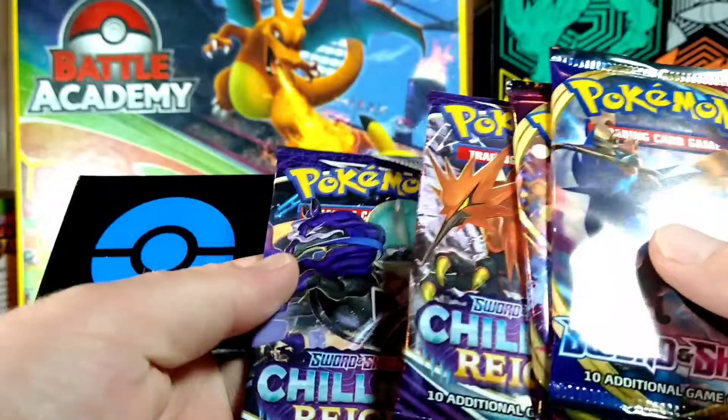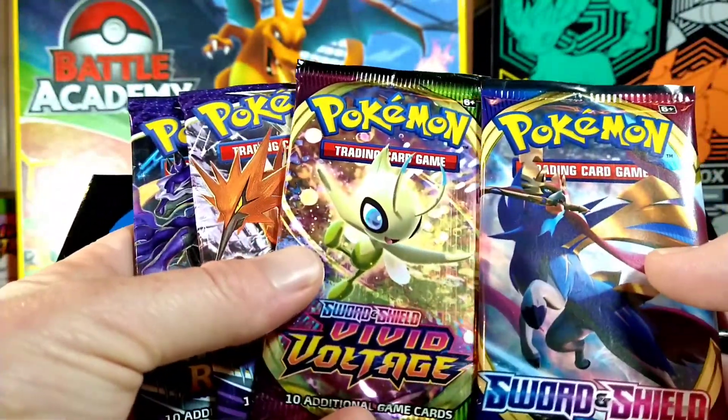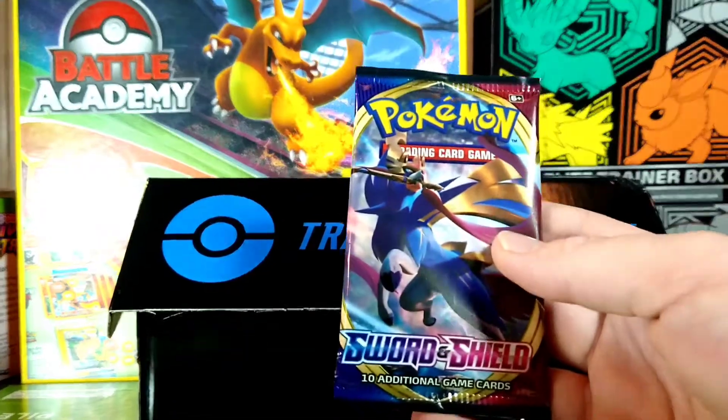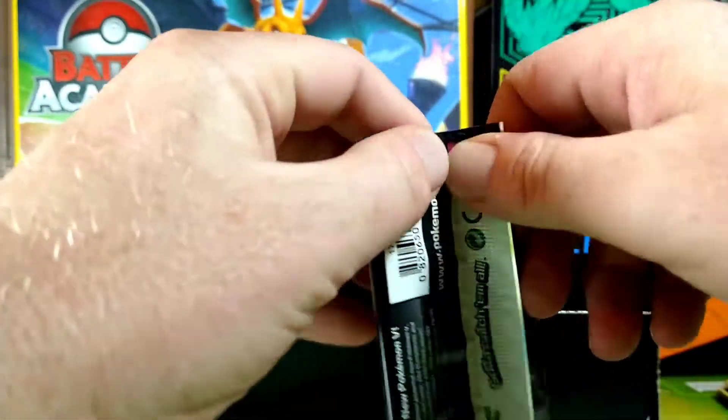Oh look — Chilling Reign! Holy cow, we got two packs: Chilling Reign, Vivid Voltage, and a Sword and Shield. Landon, which two packs do you want? He took those two. Alright, so I'm gonna do Sword and Shield first, and Landon's gonna go right after me. Let's do this.